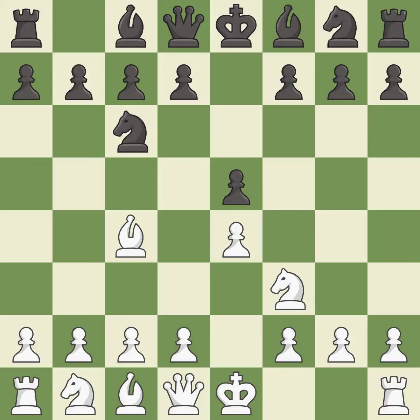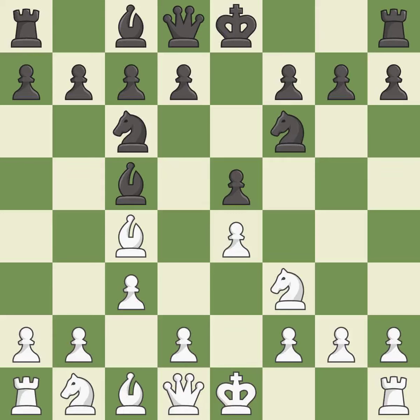The Italian game starts with Bc4, which attacks the F7 pawn and prepares to castle quickly. Bc5 attacks the F2 pawn and helps control the important D4 square. C3 supports the D2-D4 pawn break and allows the queen to develop on the queenside. Nf6 develops the knight and attacks the undefended E4 pawn. D3 protects the E4 pawn and the C4 bishop and allows the dark-squared bishop to develop.